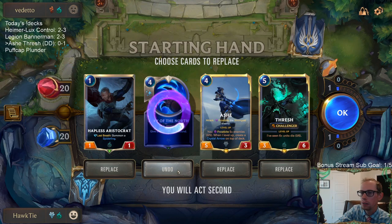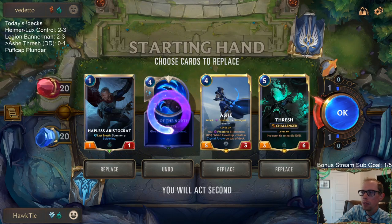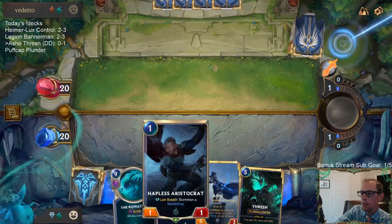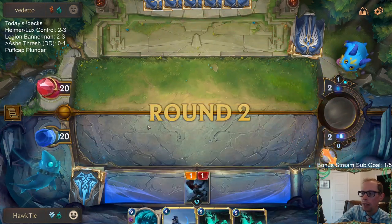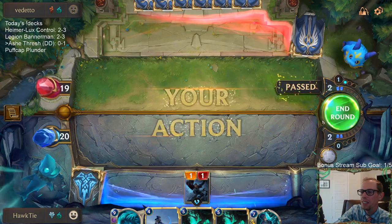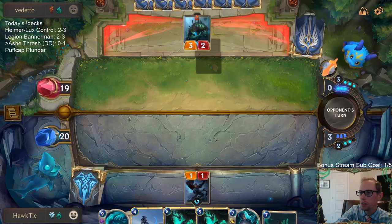Definitely keeping my champions. Hapless Aristocrat is something we can play on turn one, but I don't think it's any good. What can it possibly do? It can do one point of damage and put them to 19, and then they play their two-mana 1/4 and it doesn't do a single thing again. It's an okay blocker against aggro decks, but in this matchup I just don't see a 1/1 mattering. We got it so we're going to play it again - I feel like it's going to do one damage and that's it, and it won't do anything the rest of the game. For a card, you don't want your cards to just do one point of damage and then nothing.